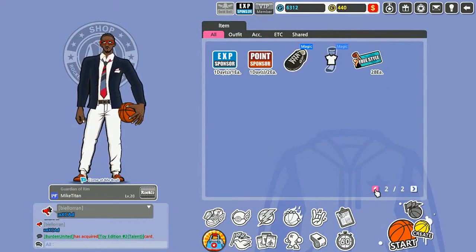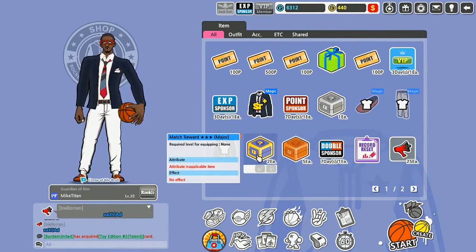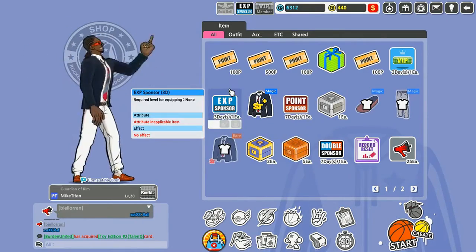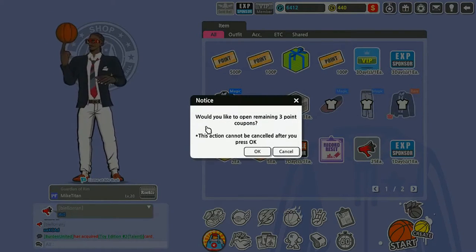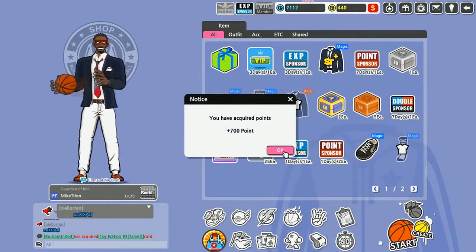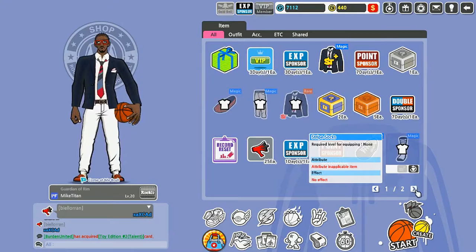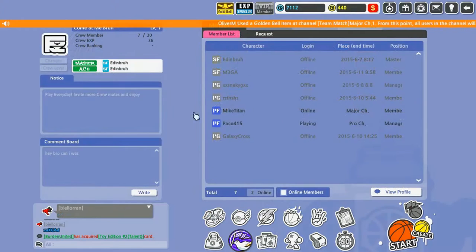Over here in the Locker — this is pretty much everything you gain, whether it be clothes or daily boxes. I've got some daily boxes I haven't opened from last night. The cool thing is it'll tell you how many you have remaining, you can open all of them at once. It's pretty much just a locker that keeps your stuff in it.